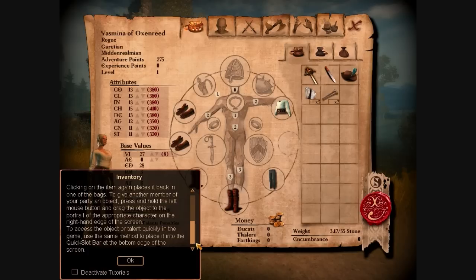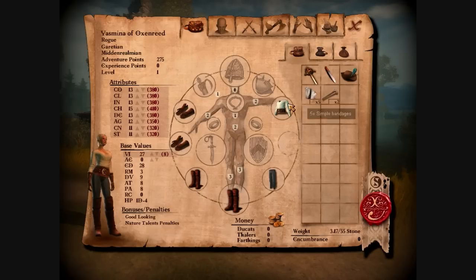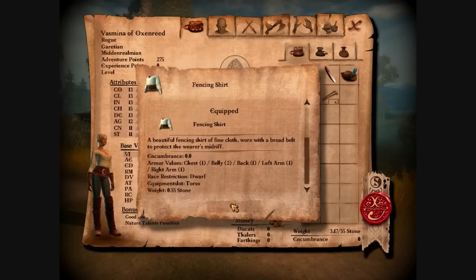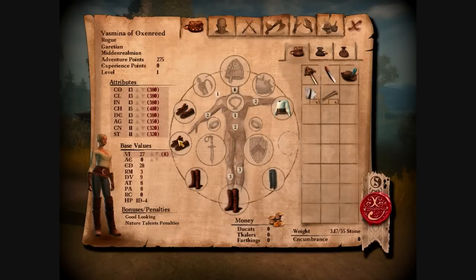Is this one of those games where you have to have party members to be able to do everything? In other words, you have to have one spellcaster, one healer, one rogue, one fighter, and one defender — is that sort of how this works? I should be able to just click on it. It does nothing. So your little help files aren't worth anything.